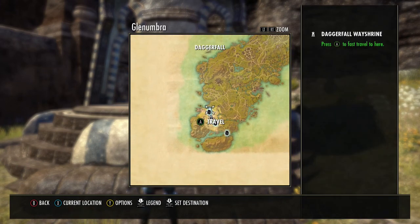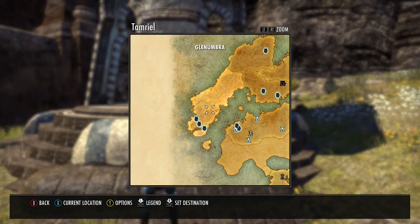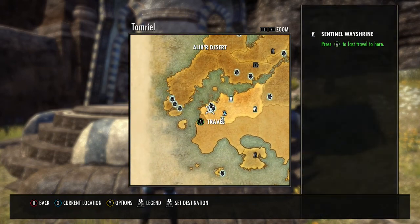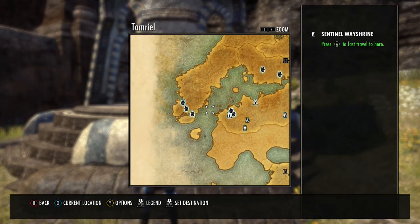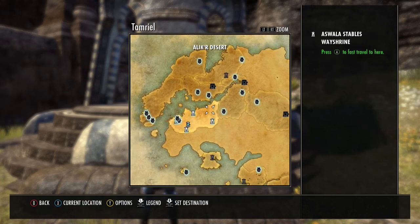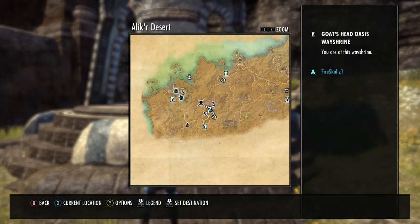Start with this way shrine in Daggerfall, and if you're not in the Daggerfall Covenant, this is going to be a little tough, but just keep on walking all the way down here. I think that's how it goes. There may be a boat that comes here. I'm not in the Daggerfall Covenant, but yeah.